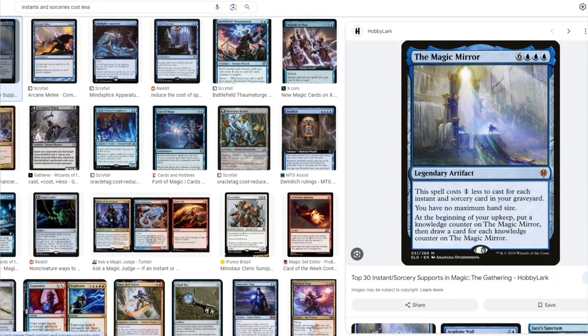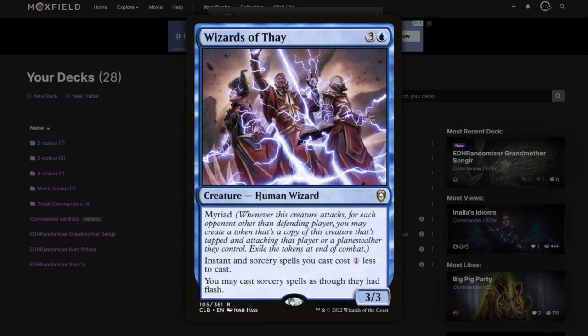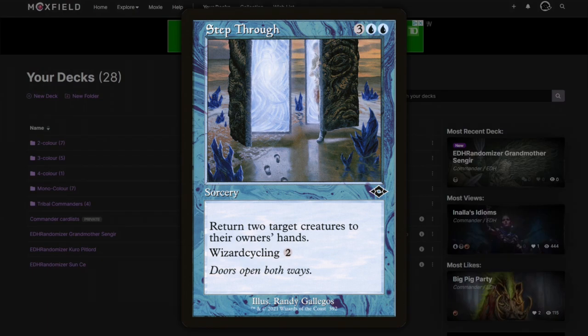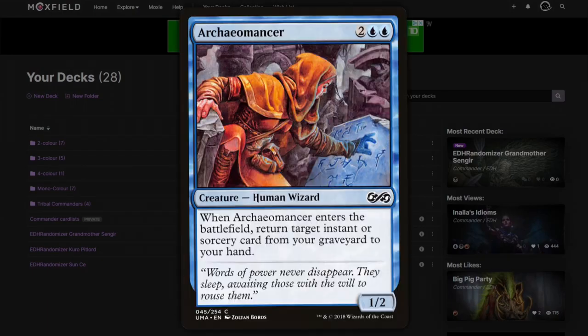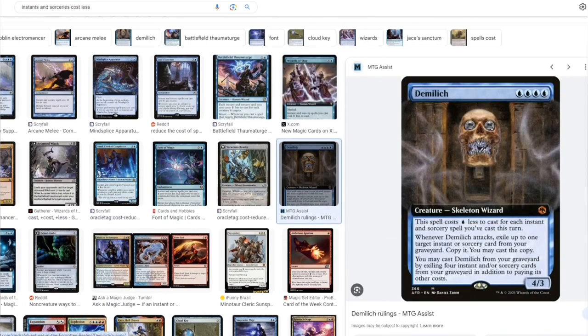Jace's Sanctum is one option. The Magic Mirror — the spell costs one less for each instant or sorcery in your graveyard, then you draw a card. We're running some more wizards so we'll run Step Through. Archaeomancer is usually a good idea. Demilich lets you copy an instant or sorcery from your graveyard, but I don't want to be exiling things.